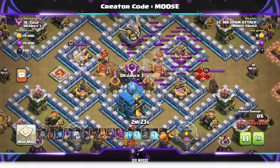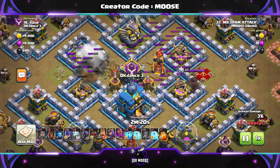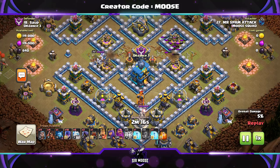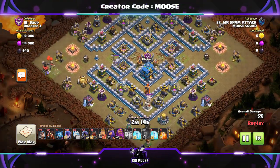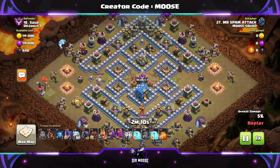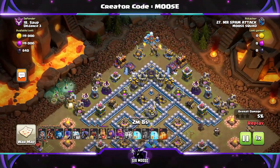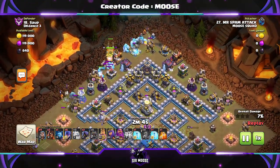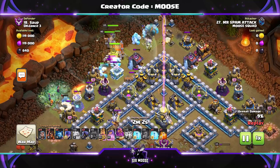On Town Hall 12 bases like this, those multi-infernos are your main enemies. We've taken out one on the left and one on the right. Try and damage as many structures as possible with that earthquake spell while still targeting the inferno tower. Then it's funnel time — Ice Golem on the left, Ice Golem on the right with a couple of witches, maybe a super wizard or two. And that's your funnel.